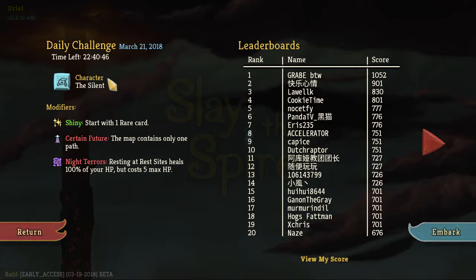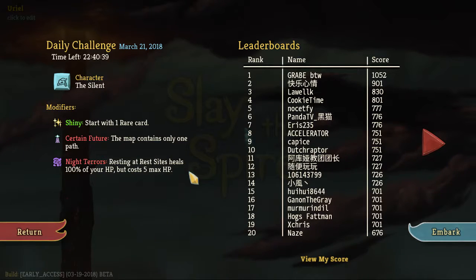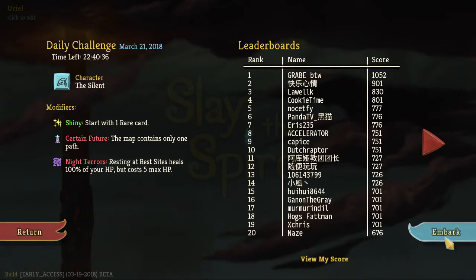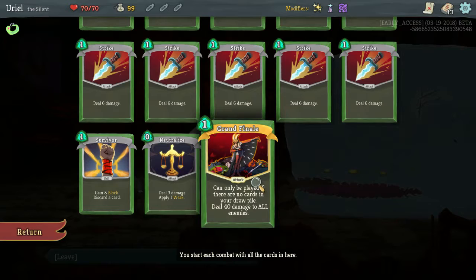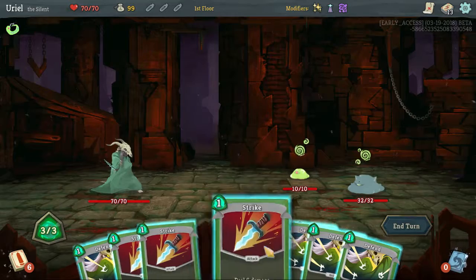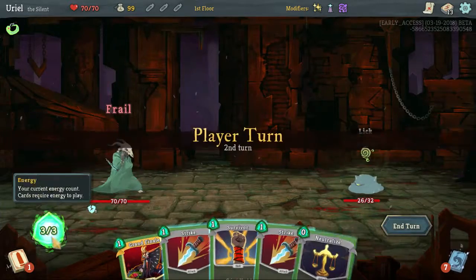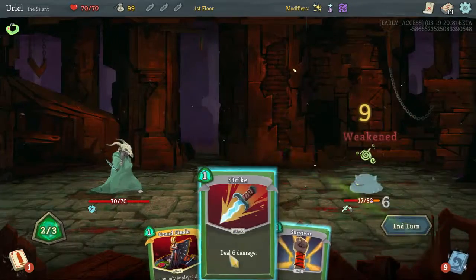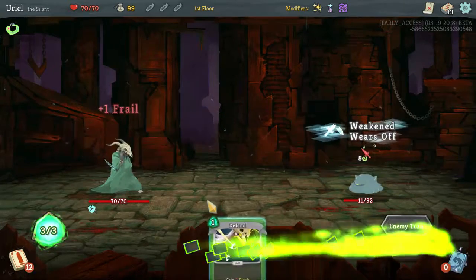So the daily challenge: we've got the Silent with Shiny, one card only, one path, and Night Terrors — rest sites still restore 100% HP but cost max HP. That's potentially kind of dangerous. Grand Finale is back — no cards in your draw pile — so if we want to make use of that, which we should try to, we're going to want to try to get some assorted draw cards.